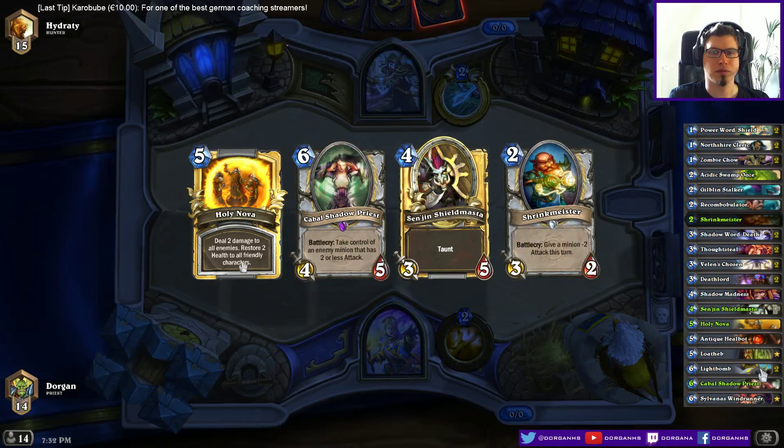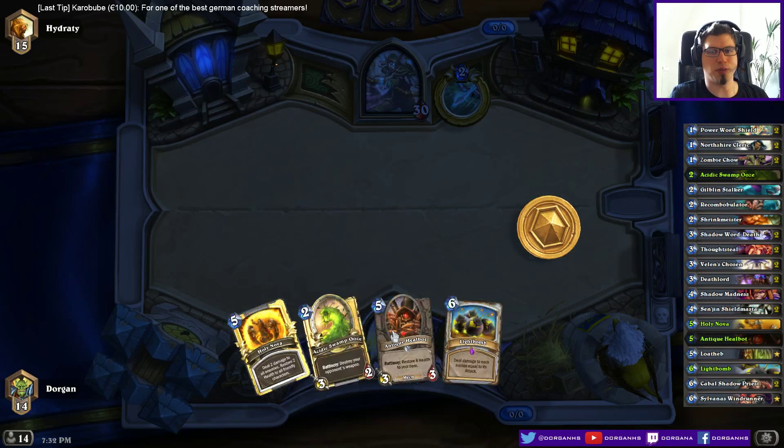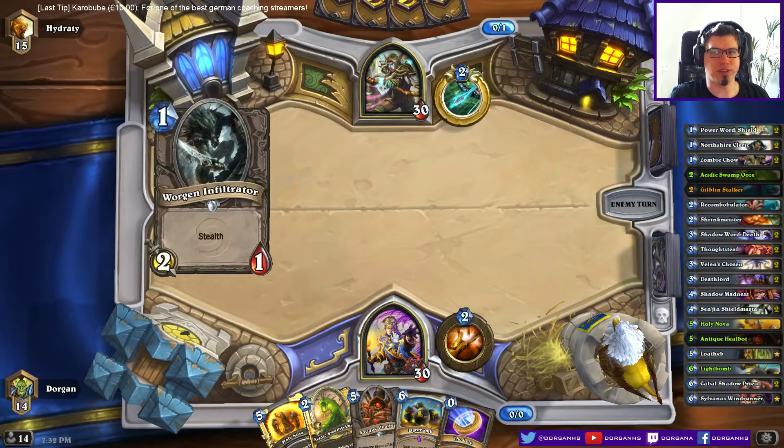Against Hunter, I'm looking for all my early game. I'm not sure if I should have kept the Shrinkmeister though — to trade a Zombie Chow for free. This Ooze will be useful later, but the rest of the hand is pretty much garbage.